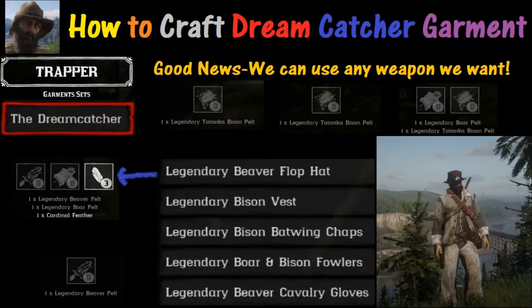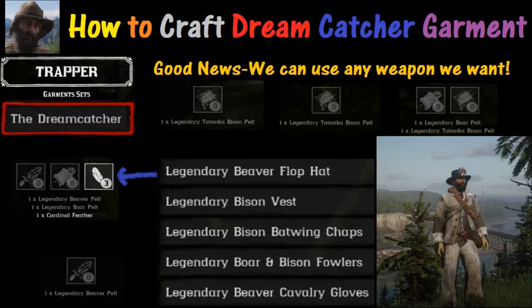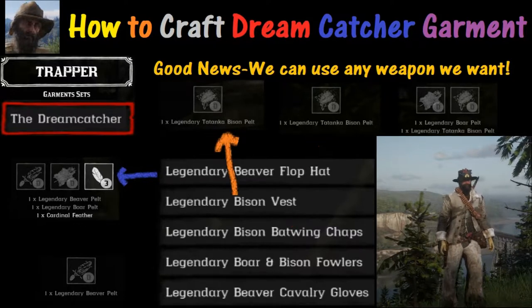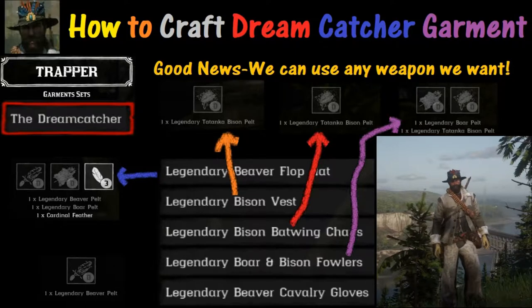There are a lot of different things you're going to need to get each one of the items. There's a Legendary Beaver Flop Hat, the Legendary Bison Vest, the Legendary Bison Batwing Chaps, the Legendary Boar and Bison Fowlers, and last but not least, the Legendary Beaver Cavalry Gloves.